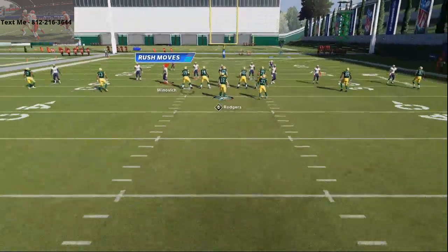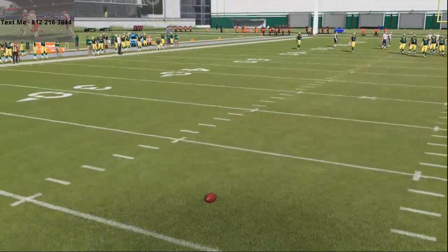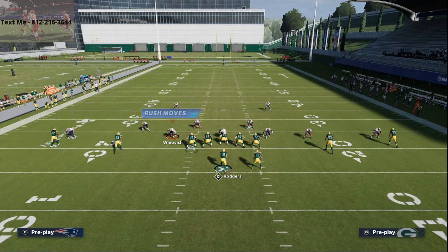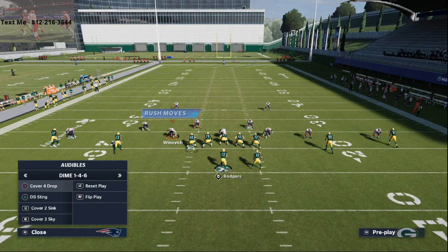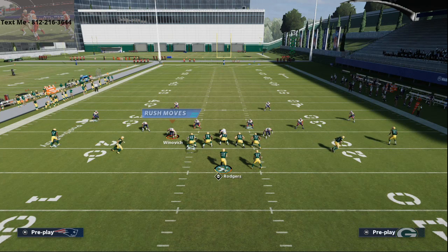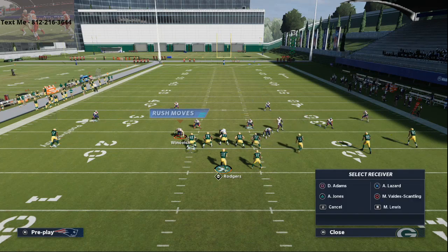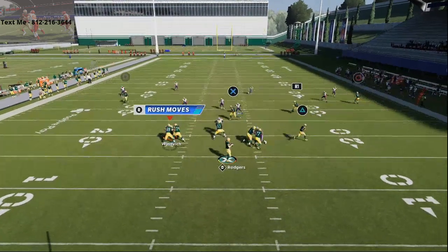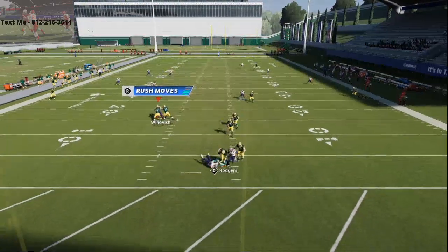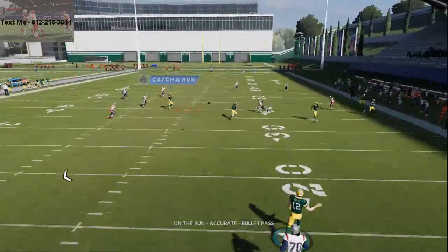Number one is because it kills man-to-man coverage. Literally kills man-to-man coverage — you're not going to struggle beating man-to-man from this offense. Number two, it's a spread set. It's based out of spread, and the reason that's significant is because in Madden 21, if you are running a spread-based offensive set, you are going to be able to consistently beat the blitz from spread sets in this year's game, as Aaron Rodgers just makes some stuff happen there for us.